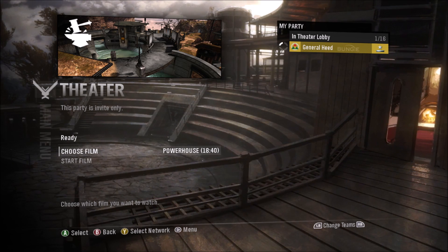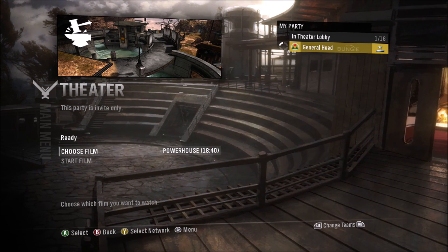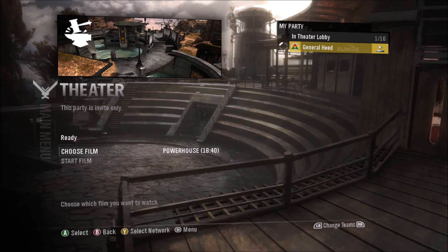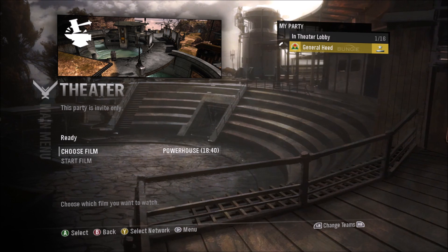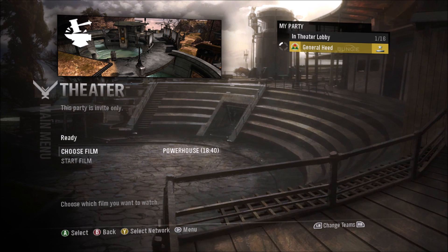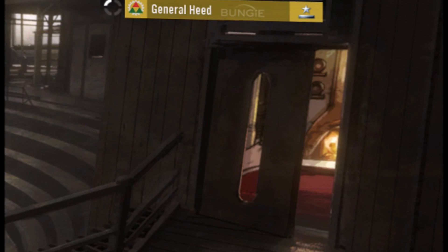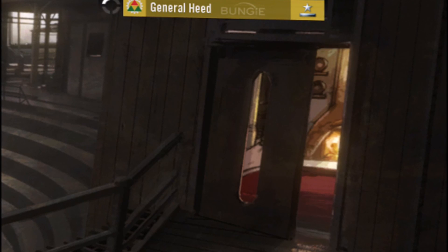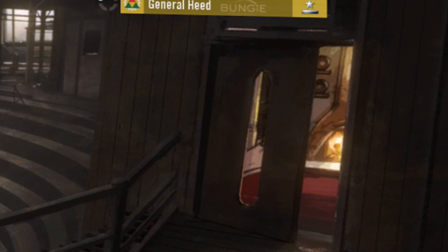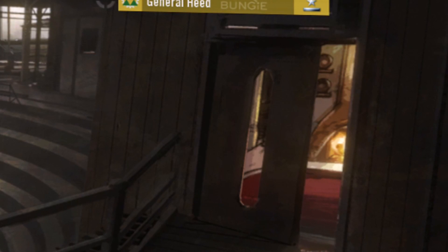Now we're going to focus on the theater lobby scene on the main menu — specifically a little room to the right that the camera is panning off of. It looks like the room is moving or the camera angle is changing, and that's because the room interior is another separate 2D image, with the door being yet another image layered on top of it. Here's a close-up of the room we'll be looking at — it is not a 3D image but a different layer.